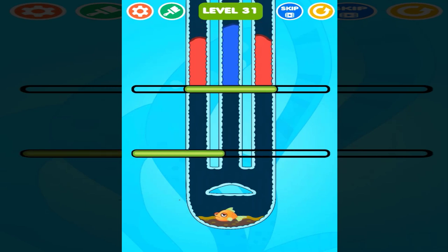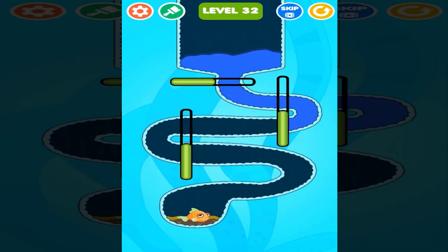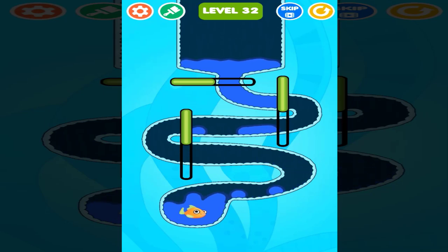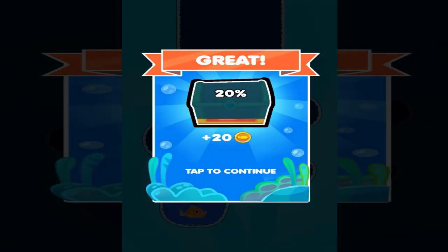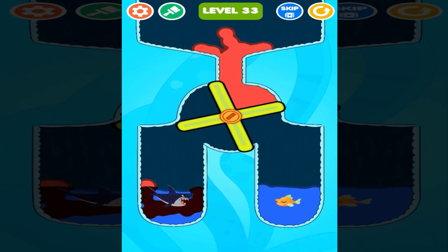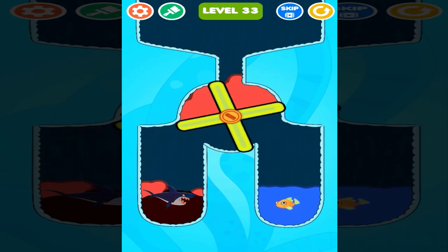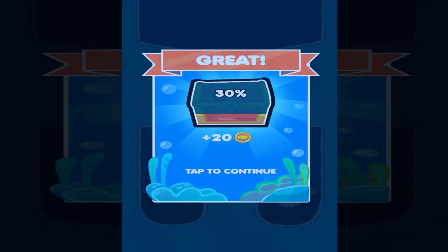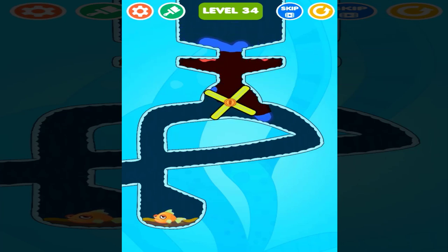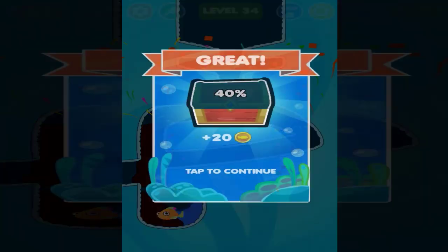Now let's go to the next one here. Let me see — block this. Let's do this, let's get the blue water dam please. Hopefully we get enough blue water. Now let's go to the next one. Let me just remove this — we're gonna have to turn to the next side. Let's go to the next one here. Let me just remove all of these. There goes the blue water — there we go, the fish is alive!